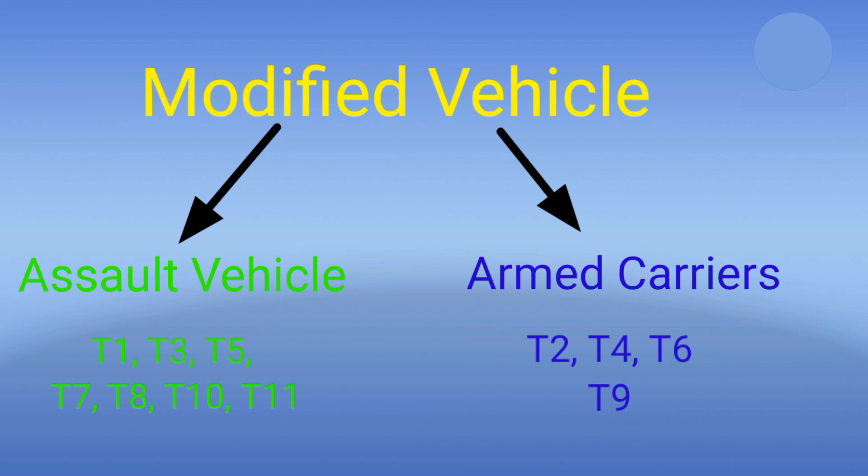Modified vehicles can carry a lot of resources, but they are slow. They are classified as either assault vehicles or armed carriers. Assault vehicles are a melee crew member; they get a defense buff when they are defending the turf. Troops level 1, 3, 5, 7, 8, 10, and 11 are assault vehicles.